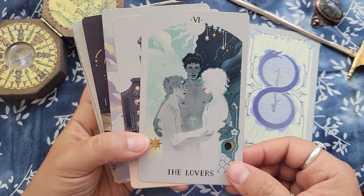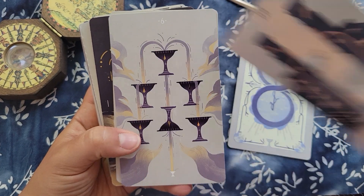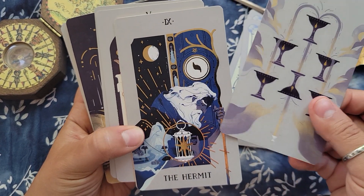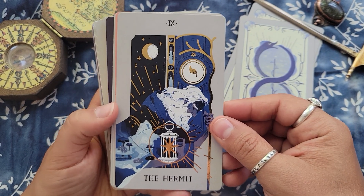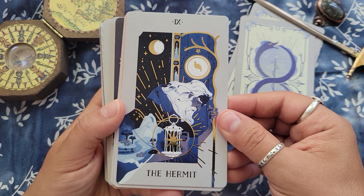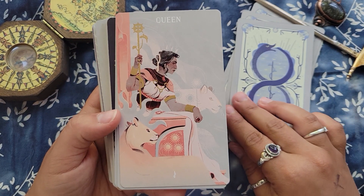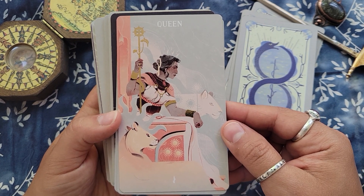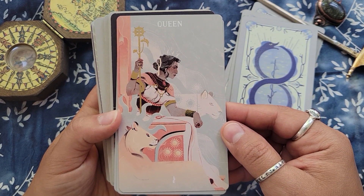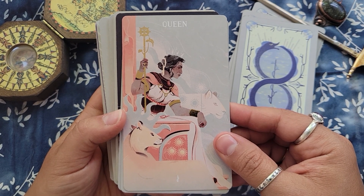Well, it's because most of the other stuff — the Majors, the courts — really are fantasy. Here's our Hermit, we've got gilding all over the place. Check out our Queen of Wands — she's probably like the leader of some faction of a rebellion.